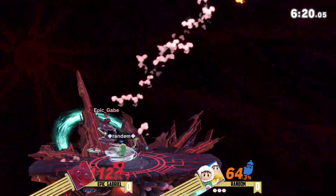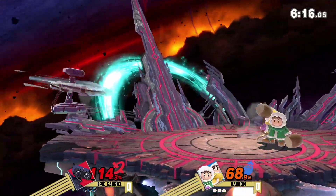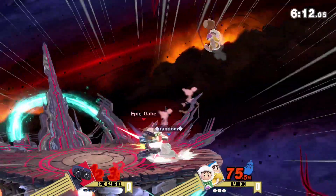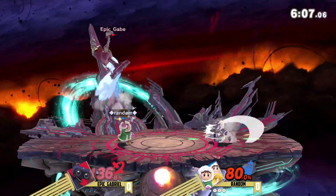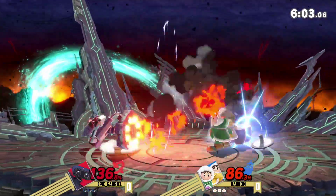Even though Epic Gabriel is kind of behind in percentages, he's actually doing a really good job of keeping the Ice Climbers separated despite the amount of damage he's already taken. We'll have to see if he can start to translate that into actual damage on Popo and work towards securing the stock to build up a better lead in this game.